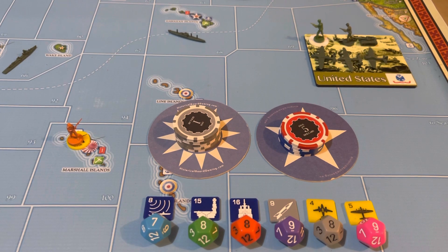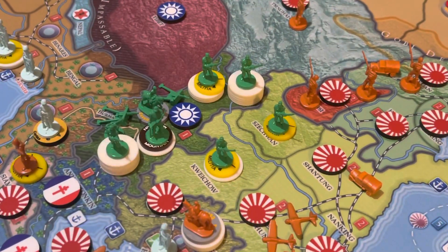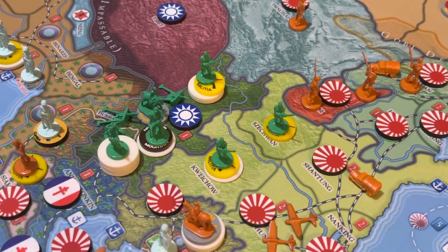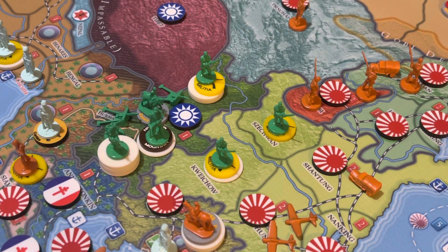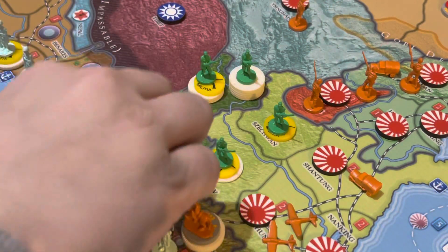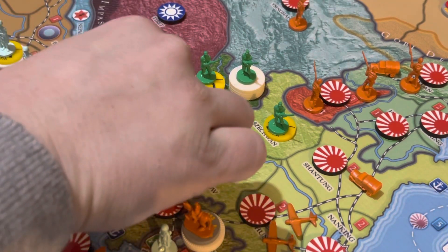Let's do a recap of what we've got in Yunnan. I've got 14 infantry, four militia, an AA gun, a cavalry, two mountain, and two artillery in Yunnan.